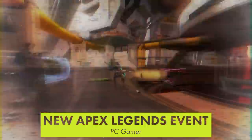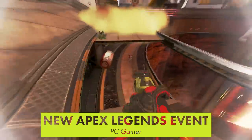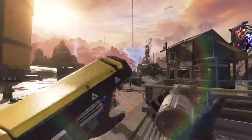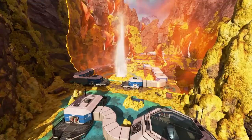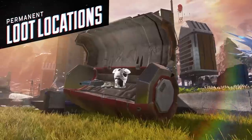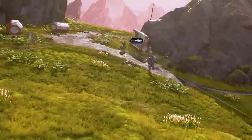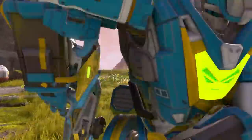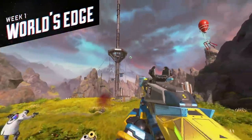The next event for Apex Legends, System Override, kicks off Tuesday. It adds a new game mode called Deja Loot, which features fixed loot locations and evo shields. These act like regular shields, but their level is increased the more damage you do. So they start at level 1, and after a few kills you'll be wearing a purple shield. There's also a new red tier that gives even more protection than gold shields. It's an interesting concept and could mix things up if added to the regular mode.